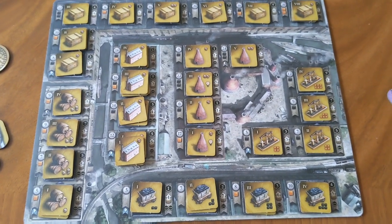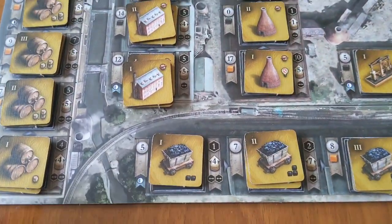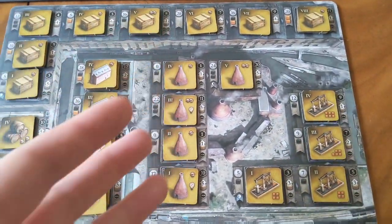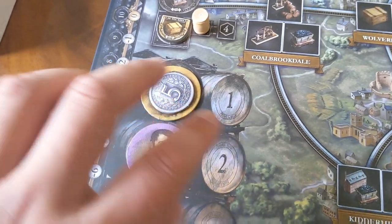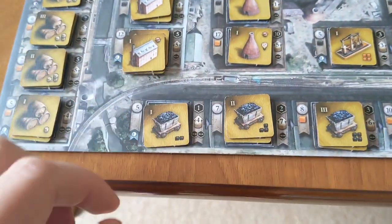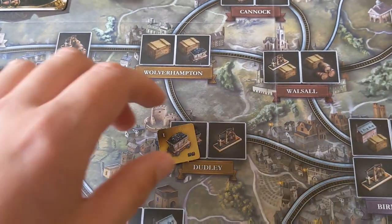The two dominant actions are the build action and the sell action. The build action is probably the most complex one with quite a few exceptions. Generally, you choose the type of building you want — coal mines, breweries, potteries, etc. You spend the required resources; for example, it costs £5 to build a level one coal mine. Once you spend that fee, you place the token on a matching spot, as long as you have that card or the industry tile connecting to your network. The money you spend also determines turn order — whoever spends the most ends up going last in the following turn.